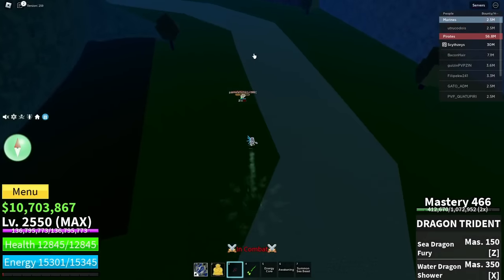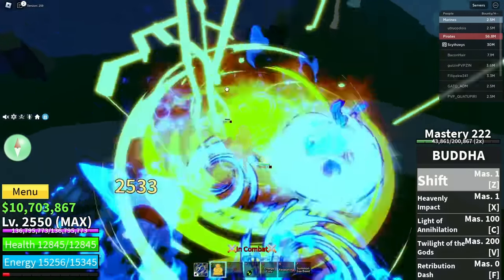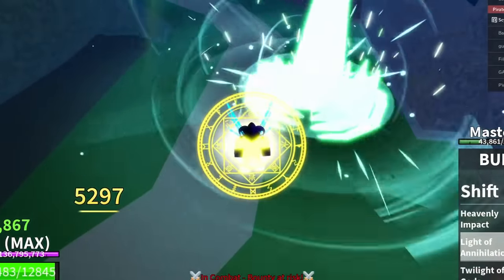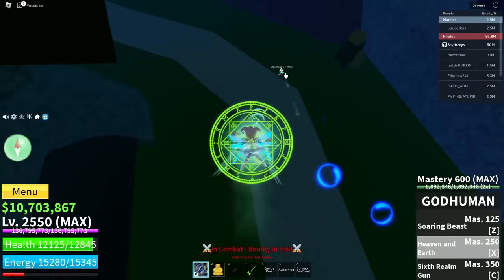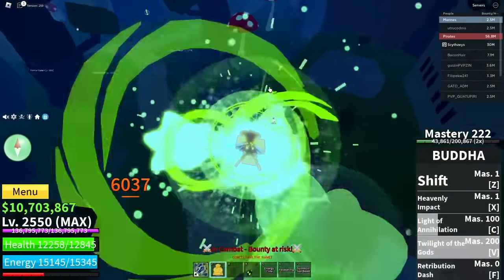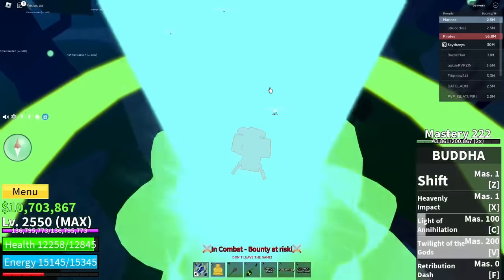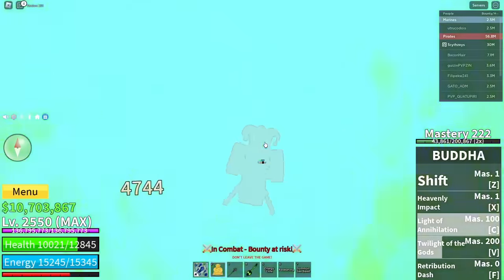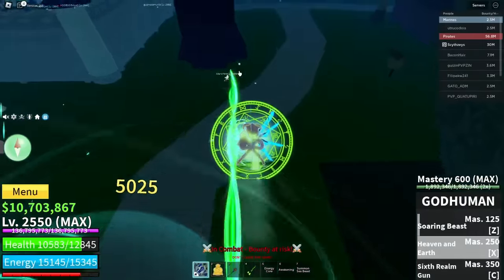We have two people right here already. This guy is so low — let's do that. C move and he's dead. We got a flame user right here now — let's just do this. Get free damage, and the V move — 4K damage.